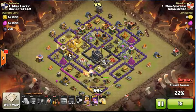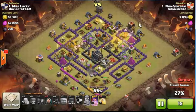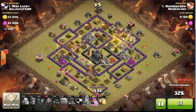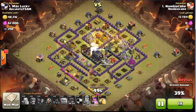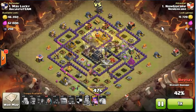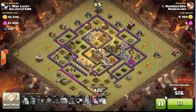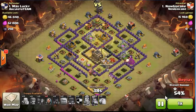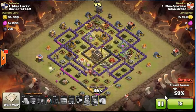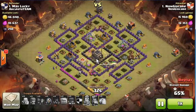This Heal Spell was covering a lot of defense structures, so the Hog Riders were staying in that area. Then I deployed the other half of the Hog Riders from the other side and dropped another Heal Spell. The reason for splitting the Hog Riders is because they are level 5 and can take a lot of damage, so it's okay to separate them in different locations so they merge towards the center and take down the defense structures much more quickly.